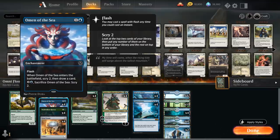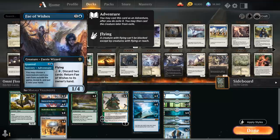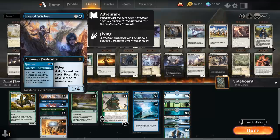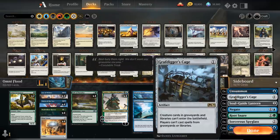We're not playing the package with Risen Reef and other elementals like Leafkin Druid. Instead we opted for artifacts and enchantments to help ramp, which are much more difficult to interact with. We also have the full playset of Omen of the Sea for card selection to help find missing combo pieces while putting an extra enchantment in play for Flood of Tears. Our four copies of Fae of Wishes do a lot of work — we can run it out as a two-mana 1/4 creature to protect life total, protect planeswalkers, and count as a cheap permanent for Flood of Tears purposes.